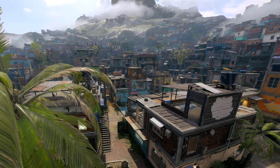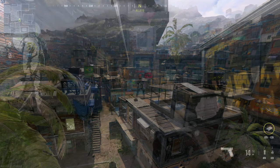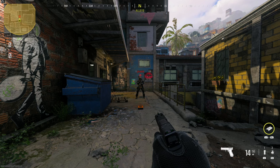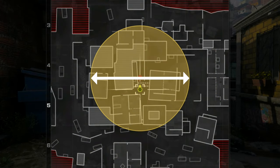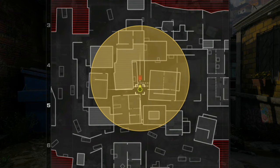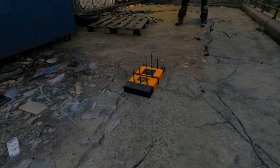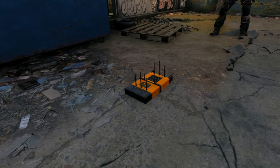We'll begin by analyzing the basic functionality of the Comm Scrambler and how it affects killstreak activation. Once deployed on the map, the Comm Scrambler will immediately begin interfering with enemy communications. Its radius of effect is 25 meters, which is clearly indicated on both friendly and enemy minimaps. Unless destroyed by the enemy, the Comm Scrambler will remain active for 35 seconds before self-destructing.